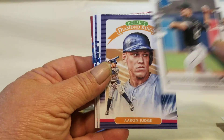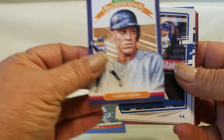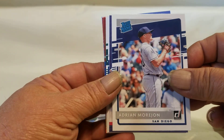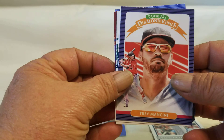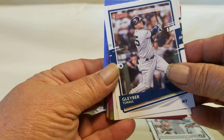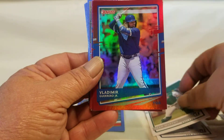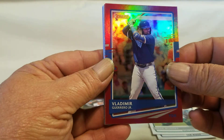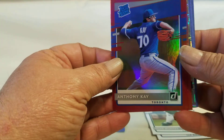Rated rookies, and then your Diamond King with the '86 Retro — Joe — that's a nice card. Cody — love it. A John rated rookie, and another Diamond King. Gleyber Torres base, Murphy rated rookie, and then your purple parallels — Vladdy Jr. — and those are the chrome. And the rated rookie.